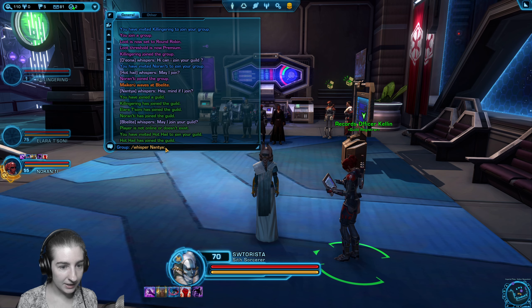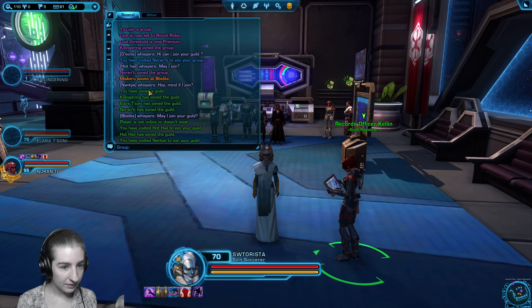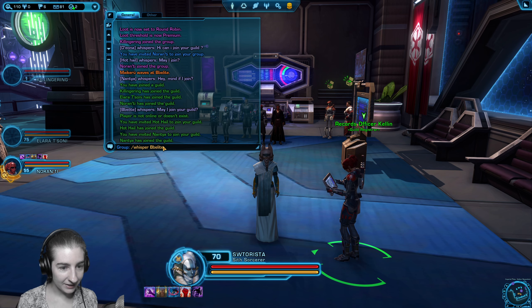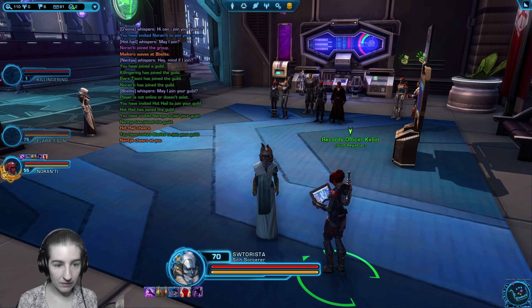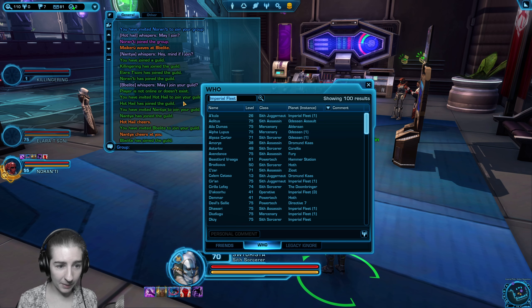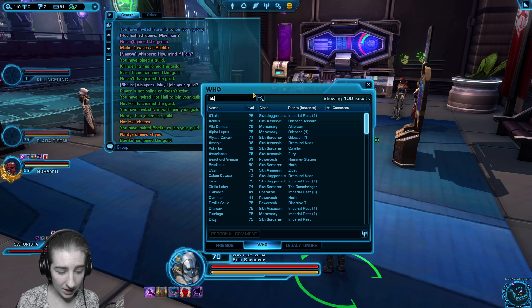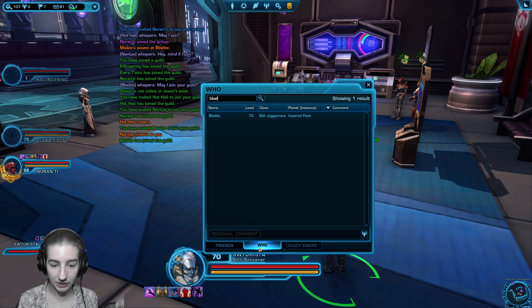You can use that same slash ginvite function to invite a player through slash who as well, if you're having trouble finding them. For example, if I remember part of a name like B-B-E-L but forgot the rest, I can search with slash who and hit enter and it'll open this panel with the who tab.